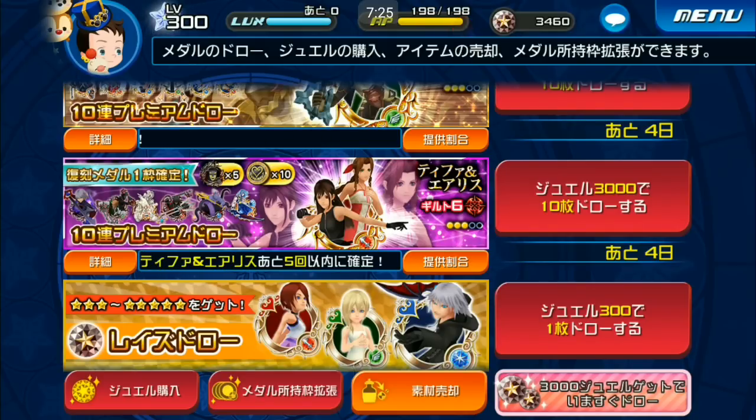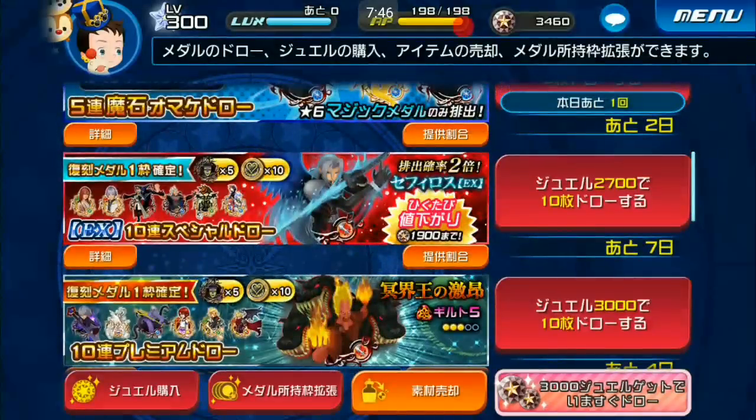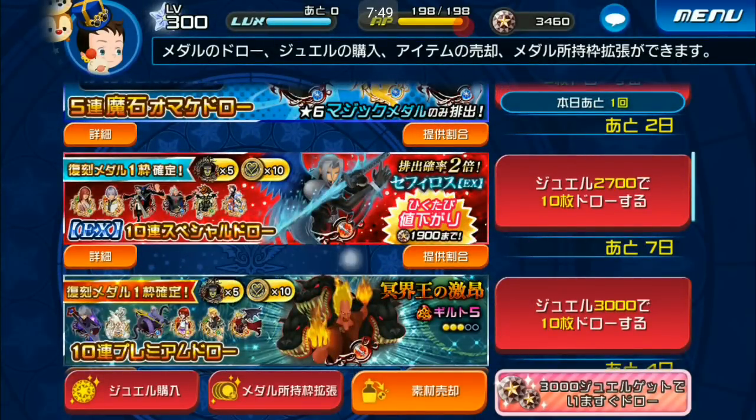Tifa and Aerith give plus two General Attack Up and minus General Defense Down in one turn. I might use them but I think I'll wait until they become repeat medals, like Haru and Shiro. I'm not sure I want to pull after spending 35,000 jewels. I'll probably skip and wait — possibly until the September anniversary on Japan.